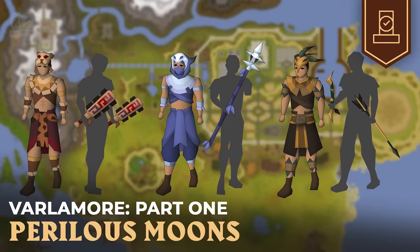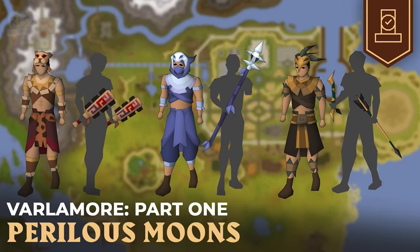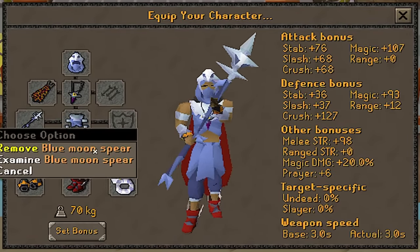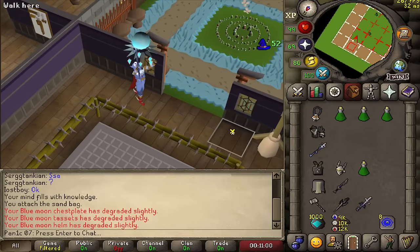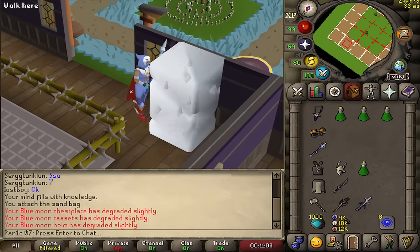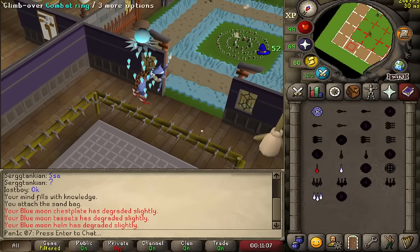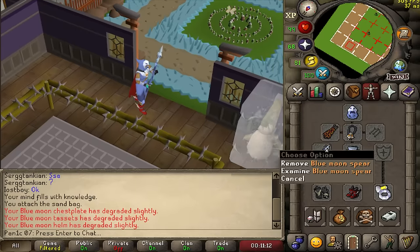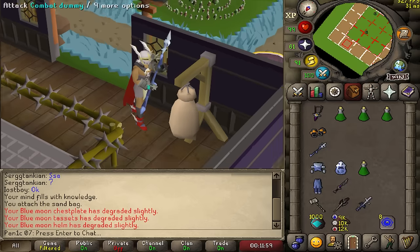Last week Jagex added the Valamor update, which basically released three new armors and weapons into the game. Today we're going to be using the magic one, which is the blue moon setup along with the blue moon spear. Basically what this setup does is anytime I get this icicle effect on my mage, it makes it so my spear is a free hit. And if I'm in good strength bonus, I can hit 47s with this thing.